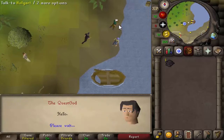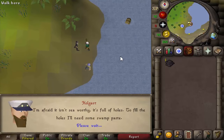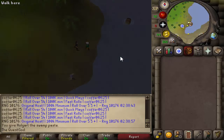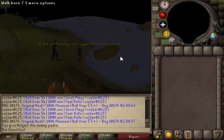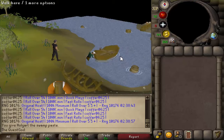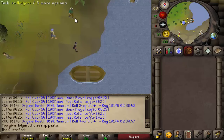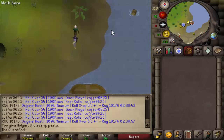Talk to Hogarth to give him the swamp paste. Then right-click Hogarth and choose Travel.